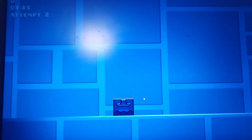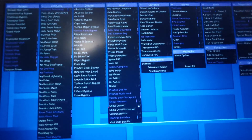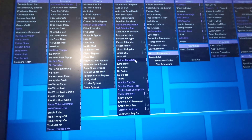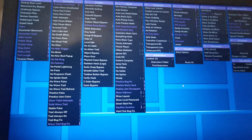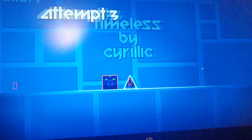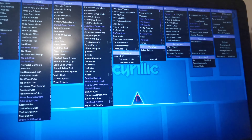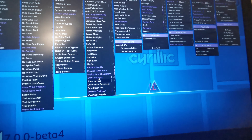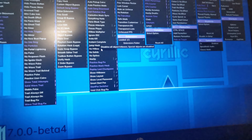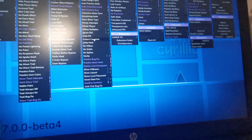Everything breaks when you enable the autocomplete function on MegaHack. Let's see what happens when I turn it off. If I restart, the level works just like normal. Now I'm going to try activating the feature while already playing the level.